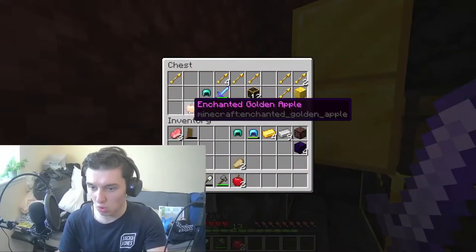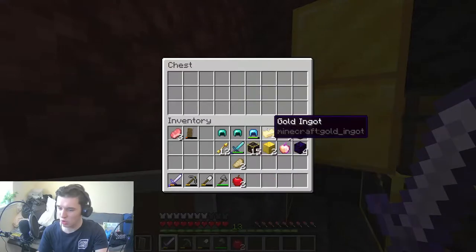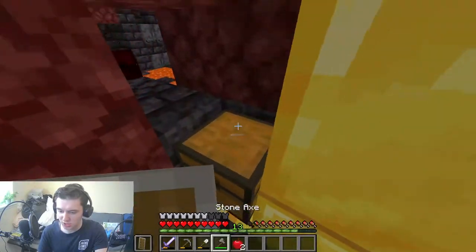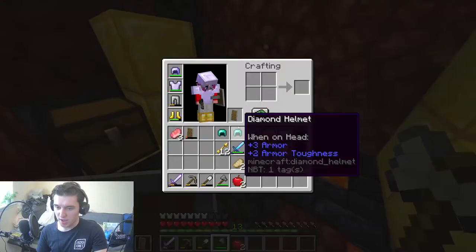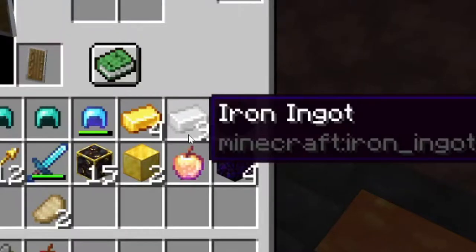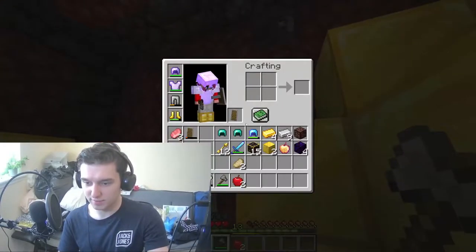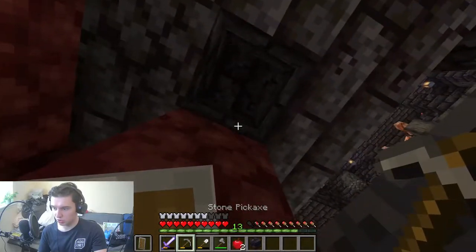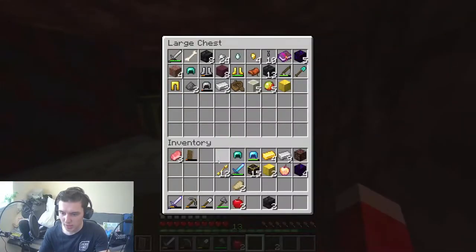Oh, I got something beautiful — diamond sword! Three helmets — who in the hell stores three helmets in their chest? I want to get all this gold but there's a problem — I don't have any iron. Actually, I realized that I have iron from the chest — I'm an idiot. My best plan of action is to go through the upper section. Okay, we're out of here, and now we can put the stuff away.